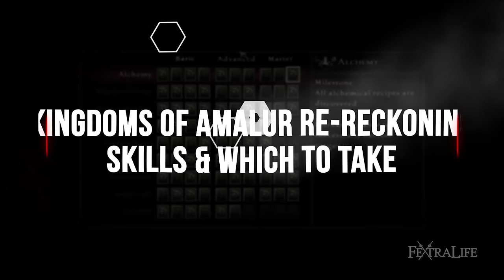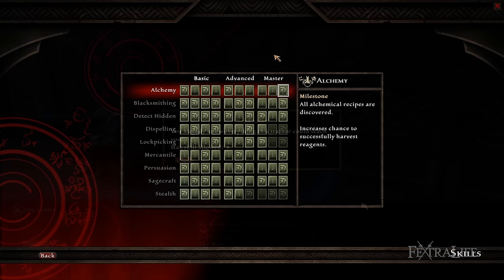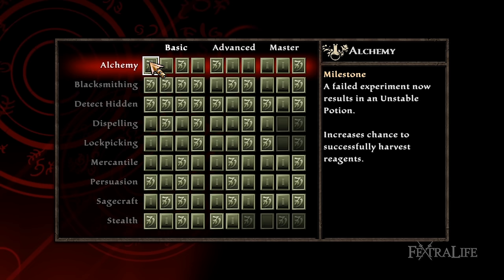There are 9 skills in Kingdoms of Amalur Re-Reckoning, and since the level cap is 40, you should be able to max out 4 of them by game's end. However, you can also train skills at certain NPCs as well as gain boosts from your race at the beginning, so you should be able to get far more than 4 if you pay attention. Always buy training when you have extra money — it's a great investment.